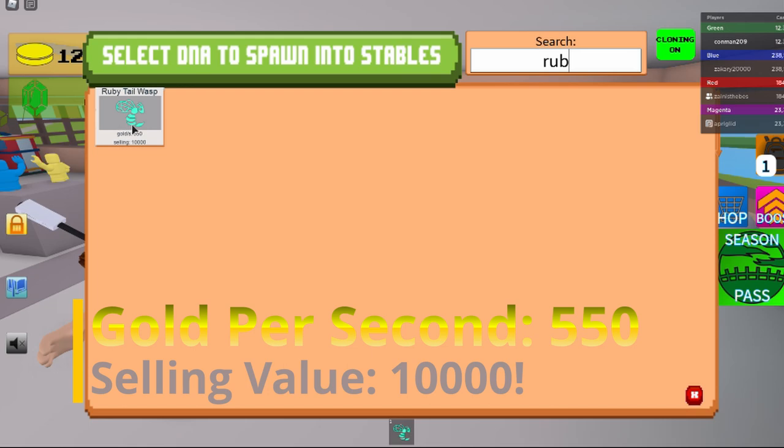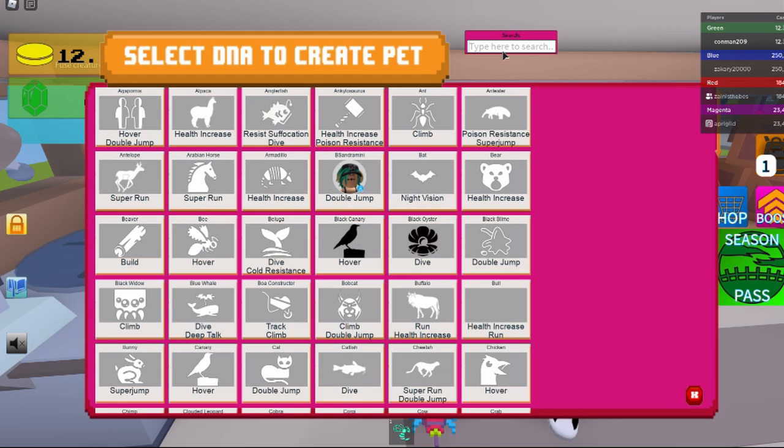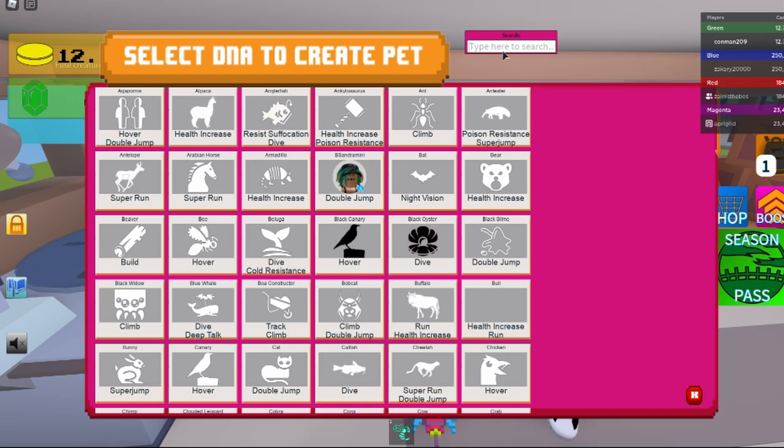The stats on it are really good — 550 gold per second. The skills on it are hover and poison resistant.